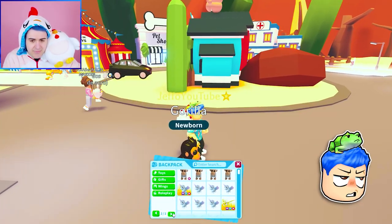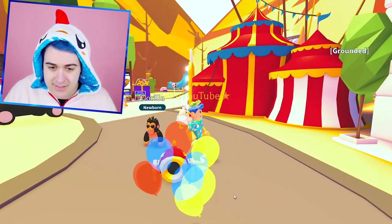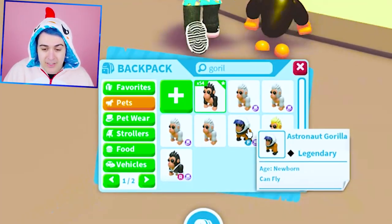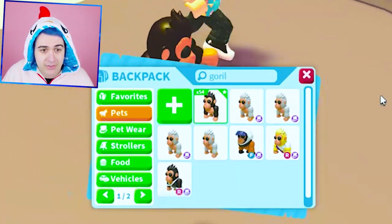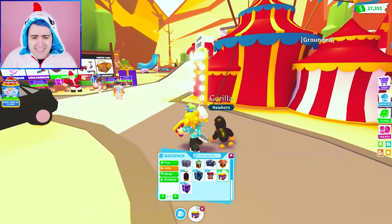What the heck? We have a premium. Let's hatch this one too because I feel like it. Oh, that was such a bad hatch. So we've got the gorilla, the albinos, the astronaut gorilla, emperor gorilla, the karate gorilla, and I had a chef gorilla and then I traded it away. But a hundred of these — how much money even is that?